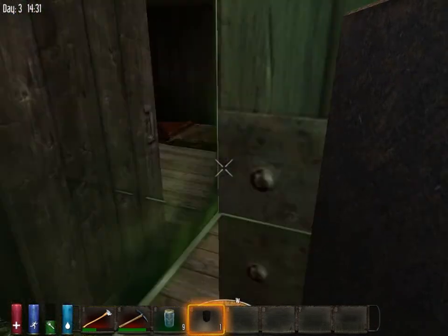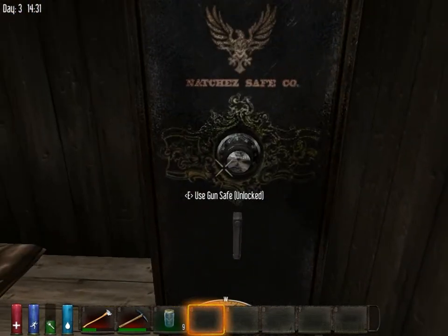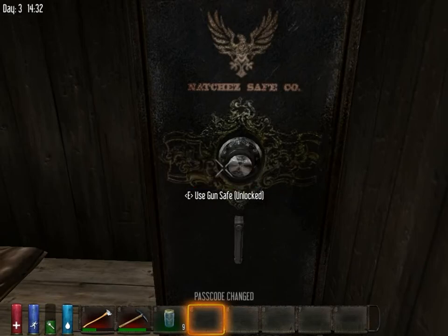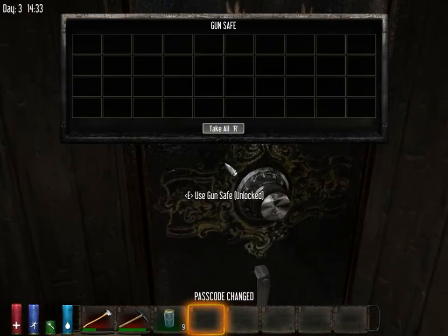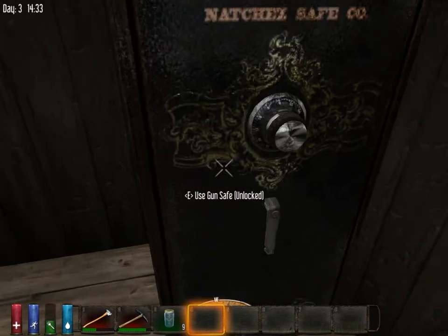So now you can do whatever you want with your gun safe. If you hold E, you can control whether it's locked. It has a passcode, so you can set the passcode — for example, set it to 'passcode.' Now anyone can get in as long as they know the passcode. You can get in automatically, but other people need to know the passcode.